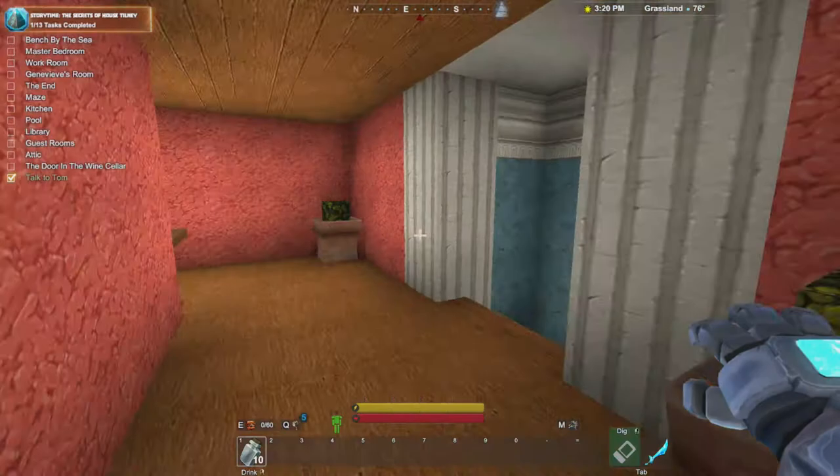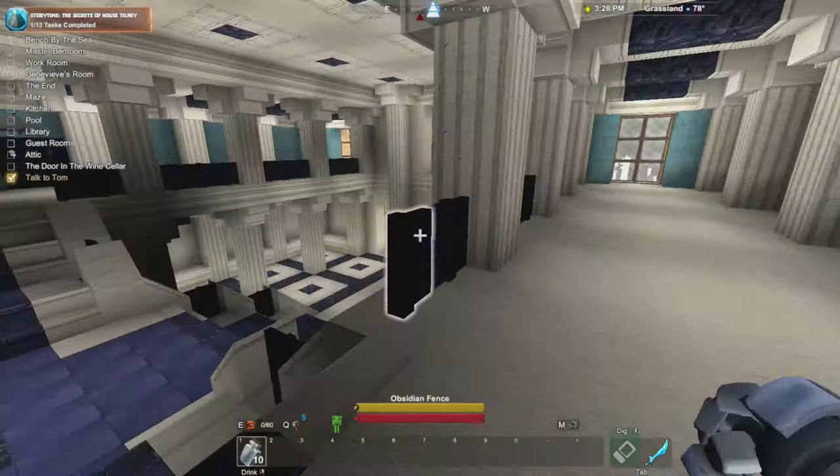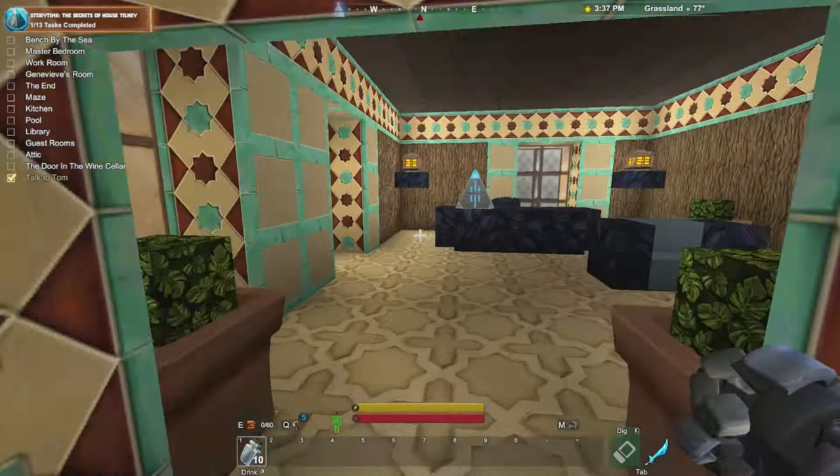So we are upstairs in the servant's rooms. Flickering lights - was that supposed to be a thing? To the servant's rooms and the attic. So now we're just upstairs from where we were. Library! The library's got a checkpoint - let's check it out. I guess we'll check out the workroom before the library.